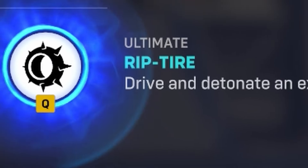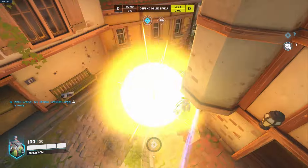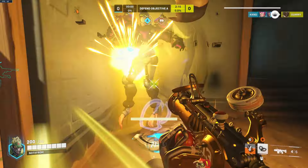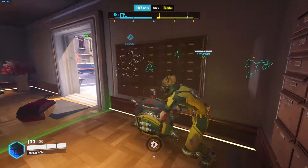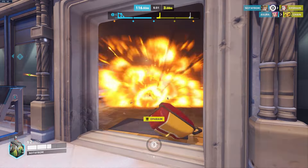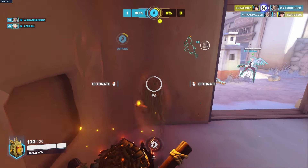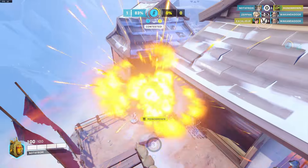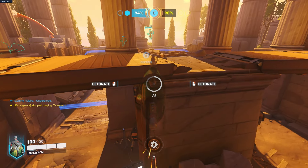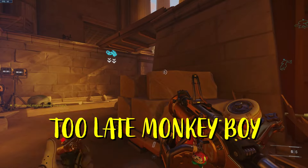Now let's get onto Junkrat's ultimate. It's a bit tricky to use because it has health, and if you use it wrong you can get absolutely no value out of it — or even hinder your team. In my opinion it's one of the best zoning tools in the game, only because of the noise it makes. As soon as people hear 'fire in the hole,' most players will back up because they know a tire is about to pop up. You have a solid 10 seconds before your tire expires and blows up by itself. That means you have the entire 10 seconds to keep your tire at bay, wait for people to come to you, or if they pop up on the point you can quickly zoom down and blow them up. This is especially handy for objectives — if you have 10 seconds left to cap a point, pop the tire and a lot of players will back up, leaving only a few on the point while everyone else retreats.